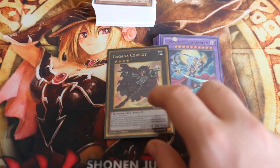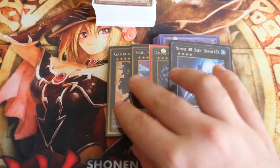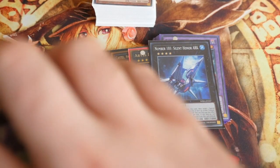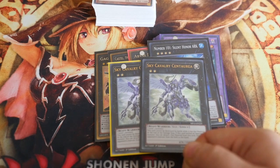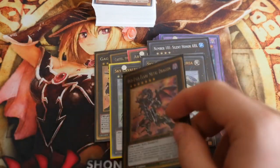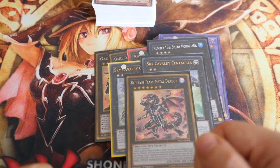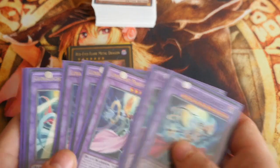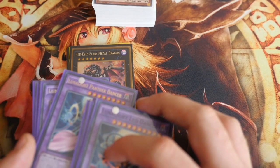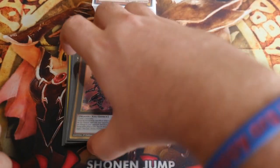I've chosen to go with an XYZ engine: Gagaga Cowboy, Castel, Abyss Dweller, and Number 101 — the staple Rank 4s. I've got 2 Sky Cavalry Centaurea, because Rabbit brings back Sheep and you go straight into this and it helps stall the game. And 1 Red-Eyes Flare Metal Dragon — if it's late game and you can pull out 2 Cats, you go straight into Red-Eyes Flare and sit on it, letting your opponent burn themselves out. Once you hit the Panther Dancer stage you're really only pushing for Leo, and if you get stuck at Cat Dancer you go into Red-Eyes Flare to burn your opponent out.